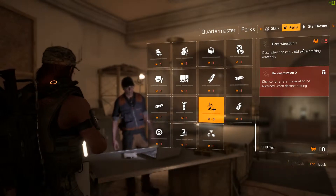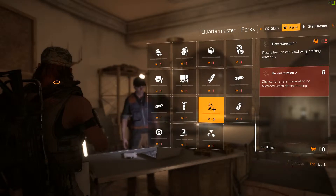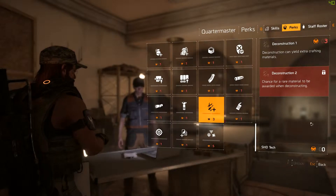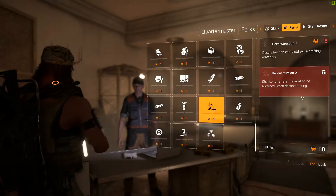Deconstruction level one can yield extra crafting materials. Deconstruction level two gives you a chance for a rare material to be awarded when deconstructing.